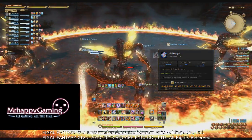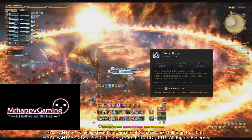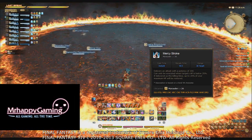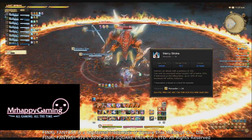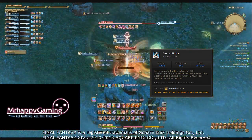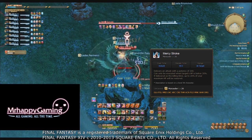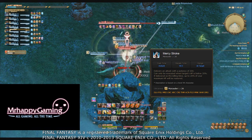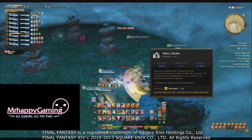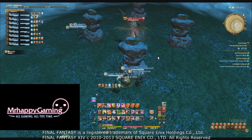Another cooldown — and I use the term lightly — is Mercy Stroke. Every 60 seconds you can use Mercy Stroke once an enemy is below 20% HP. It's off the global cooldown and does a lot of damage. On top of that, if it lands the killing blow, it heals you for up to 20% of your max HP. Landing the killing blow is the difficult part. It would be great if Mercy Stroke placed a debuff on the target so that if they died in the next five seconds you got the heal.